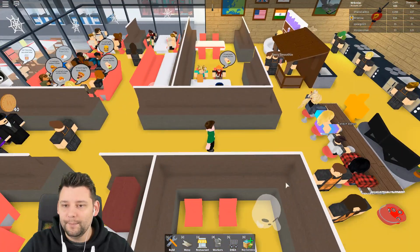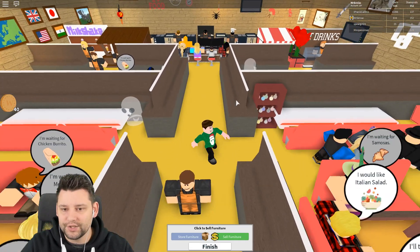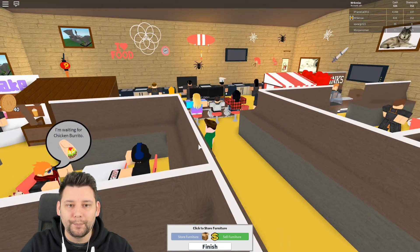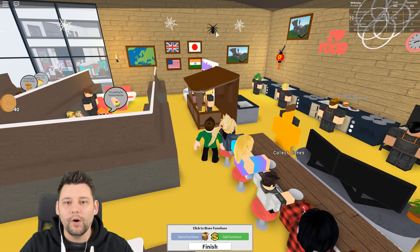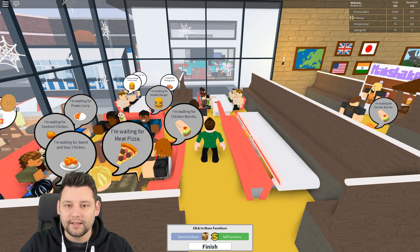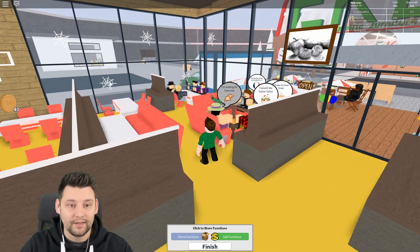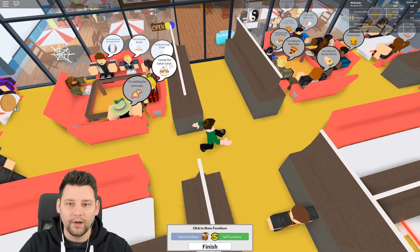The first thing I want to do is remove some of the Halloween decorations. I'm not sure whether to sell them or store them — I'll store them so when Halloween comes around next year we can bring them out. Actually, I'll get rid of the spiders and cobwebs because it's not Halloween anymore. Let's get them all stored, and then replace them with Christmas stuff. I also want to change the floor since it's still lava — we're not doing the floor is lava challenge anymore.